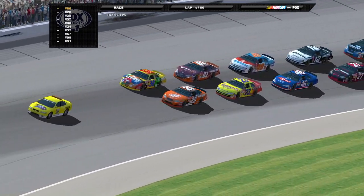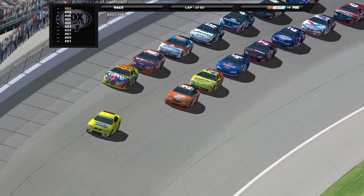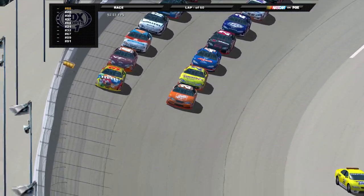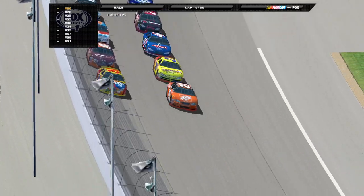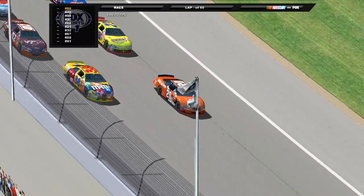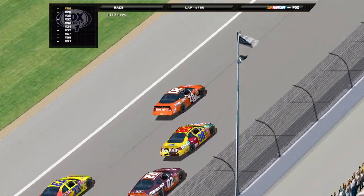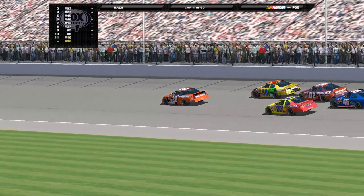Coming out of turn four, Tony Stewart's on the pole. Elliott Sattler in second with Kenny Wallace and Hermie Sattler on the row behind them. Carl Long in fifth place with Ken Schrader rounding out the top six in that 49. Lots of underdogs in the front — Tony Stewart on pole, he's not an underdog. The green flag is out and we're racing here in Michigan.